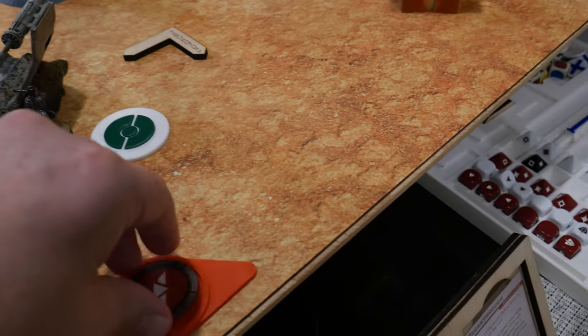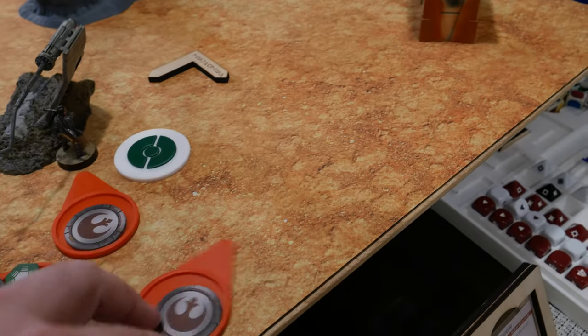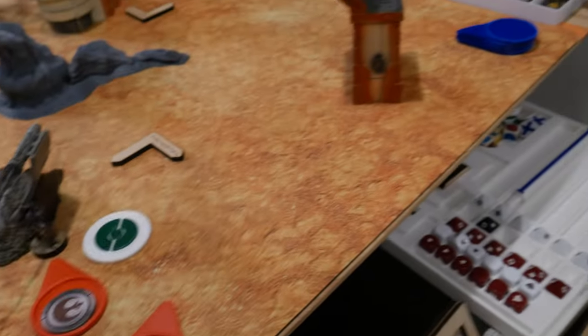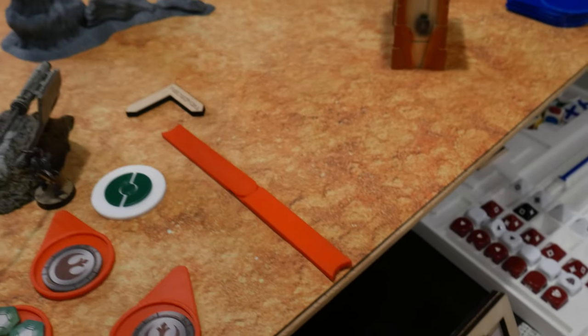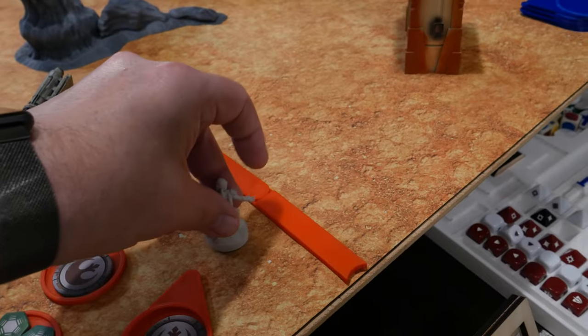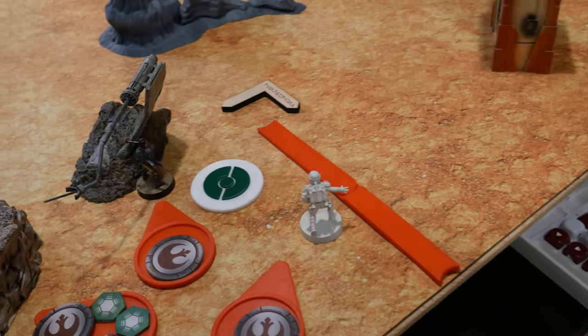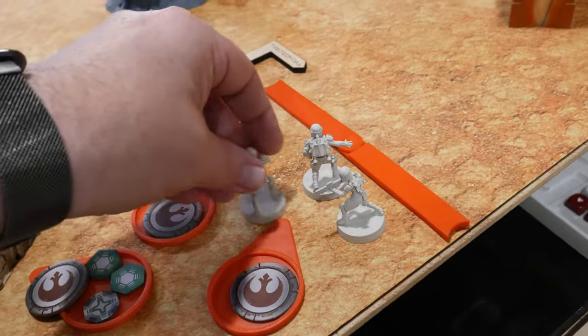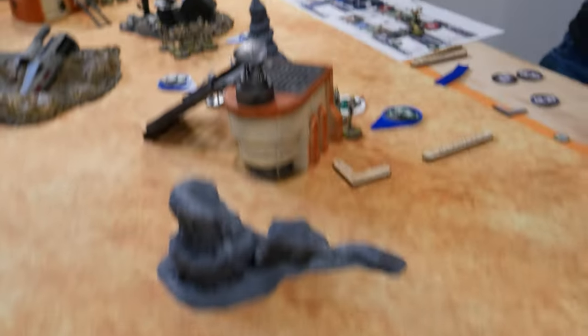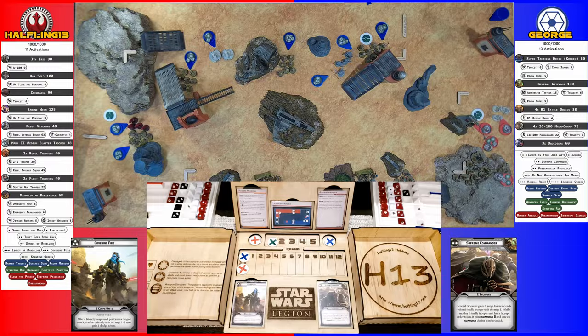I drew my Mandalorian Commandos. They deploy on the side of the board and move in a little bit, and since the droids have no heavy armor, they go ahead and fire their rocket at Kraken. Two hits — but Backup takes care of it.